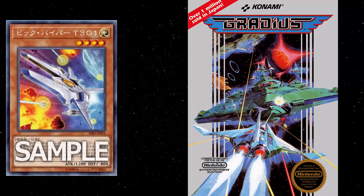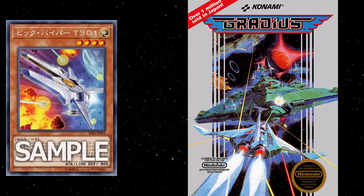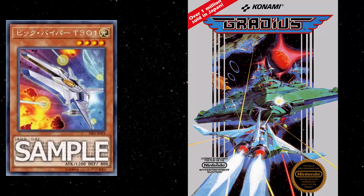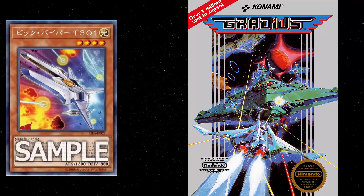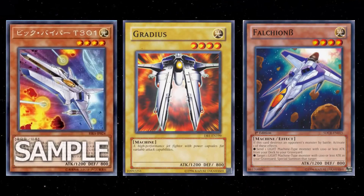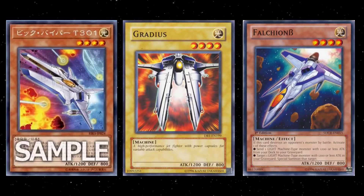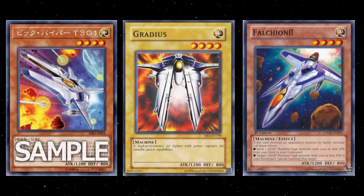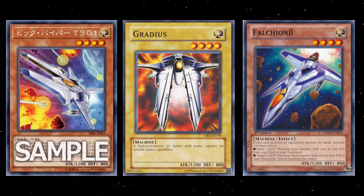If you guys don't know about Gradius, I'm happy to see Konami is still pumping out these Gradius cards. Gradius is an old school game from the 1980s made by Konami, and a bunch of the actual ships in the game and monsters in the game have made it into the physical trading card game. For instance, Gradius, Victory Viper, the entire BES archetype — all of that stuff is from Gradius. I did an entire video about this, I think I'll have it at the end of this video or something like that.